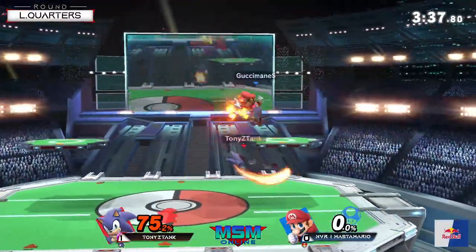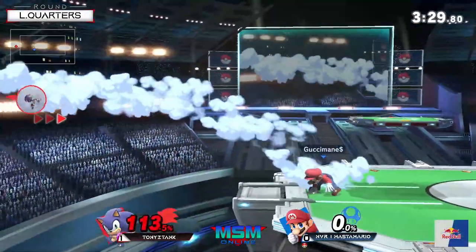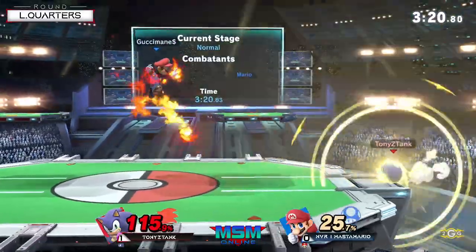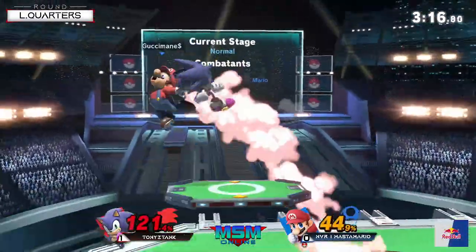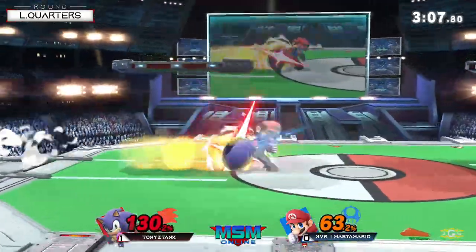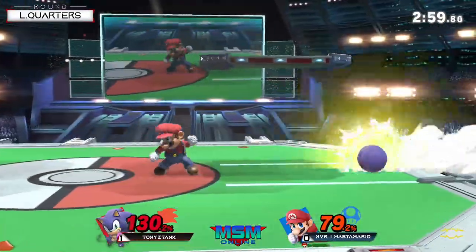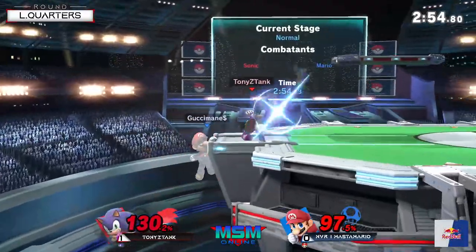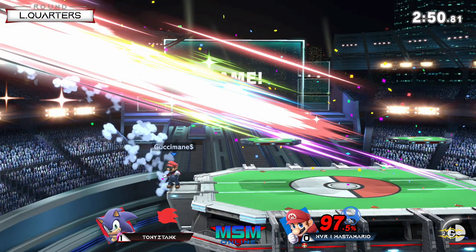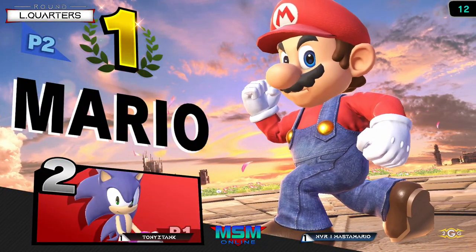Using that dash attack is going to be really good for covering Sonic's recovery at the ledge. Good luck to the down throw — excellent use of changing it to a back throw just because of how much pressure he was going to get, and positioning as well. Tony is not really falling for these habits — he actually just continues to catch Master Mario with these spin dash setups right now.